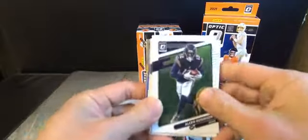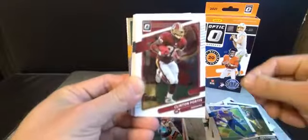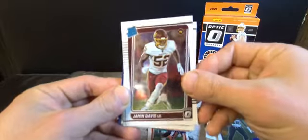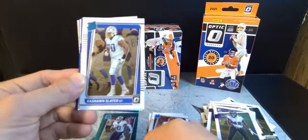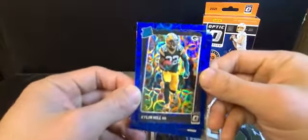Here's our hanger box. We got Alan Robinson, Travis Kelce, Aaron Rodgers, Austin Ekeler, Clinton Portis, Sean Alexander, Robbie Anderson, Marvin Jones Jr., Ronald Jones II, Patrick Queen. Our first rated rookies: Jamin Davis, DeVonta Smith. Throw that in the sleeve - Rashaun Slater, Justin Herbert's silver. Our first blue scope: Kylan Hill.